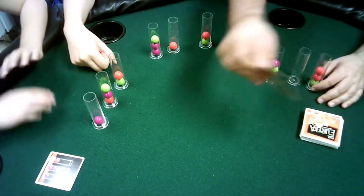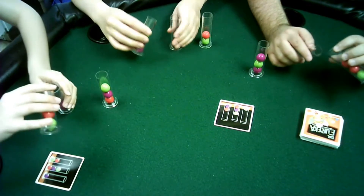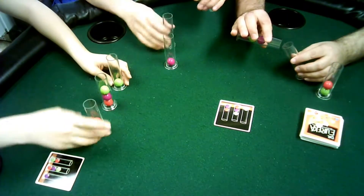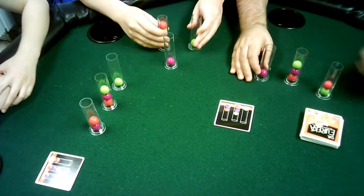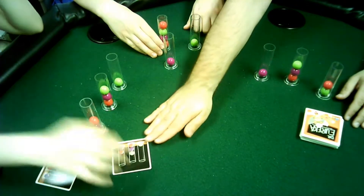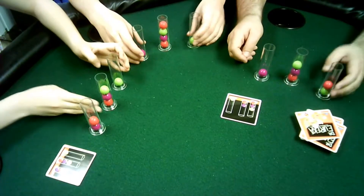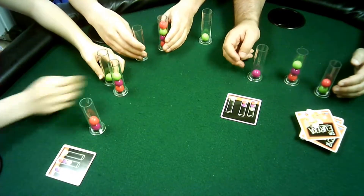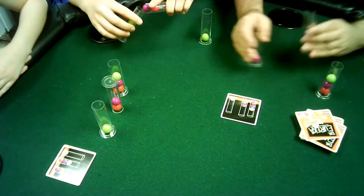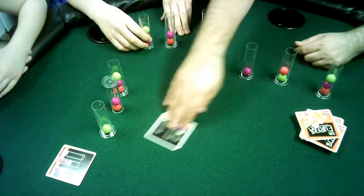Then we'll do another card. We do not reset our tubes — we just start from where we are. One, two, three, go. We have to check her pattern, and she is correct. We'll do one more time — one, two, three, go. And she wins again.